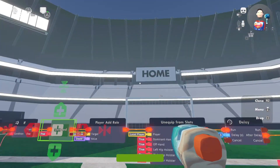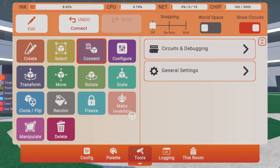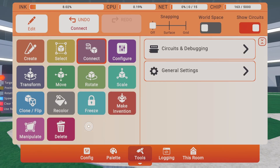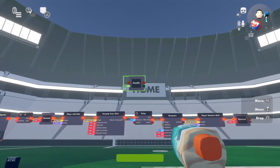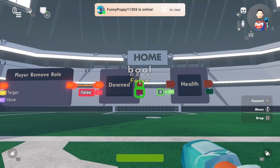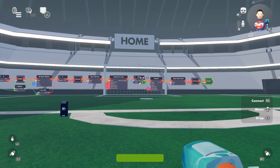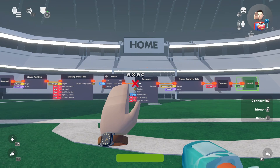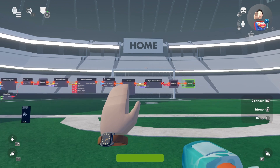Set the 'down' bool back to false — this means you can now take damage again. Then clone the health variable and set the health to 100. If your max health is different, set it to the appropriate value. So to recap the death flow: once you die, respawn, remove your role, allow damage again, and set health back to 100.